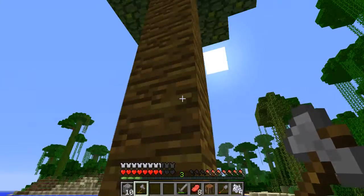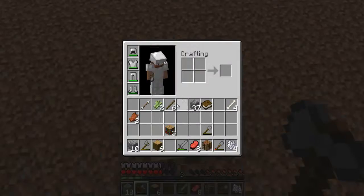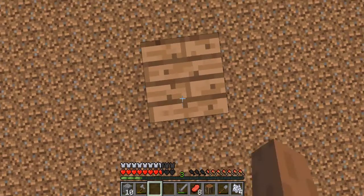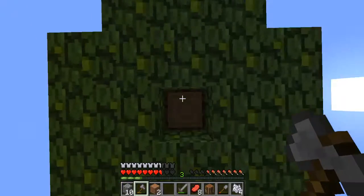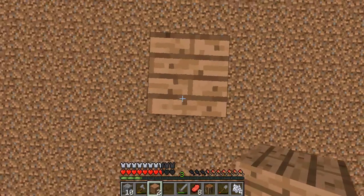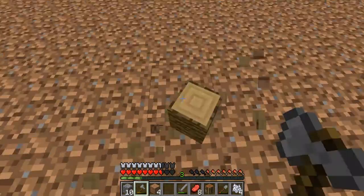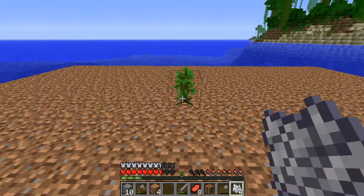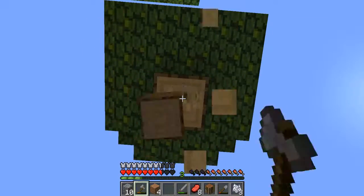Let me see if I can get any saplings here. I'll probably have to give myself a little stool so I can reach all the way up the tree — jungle trees grow pretty high. I got some bone meal here, I'm gonna use this on this tree. There. Get some more wood here.